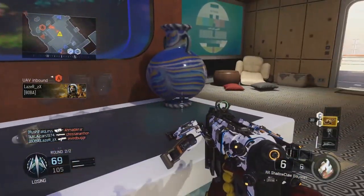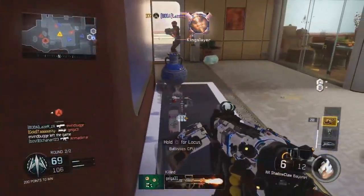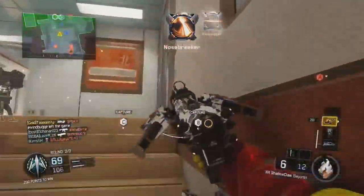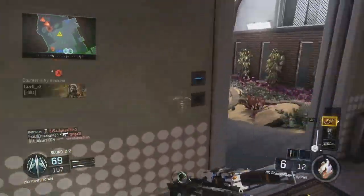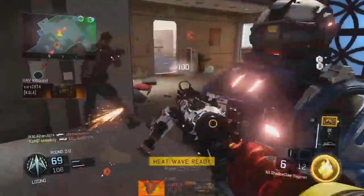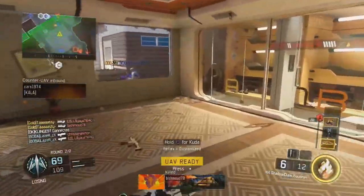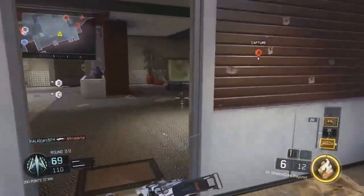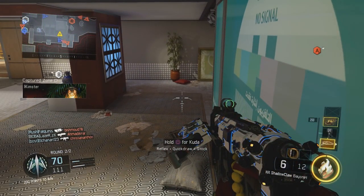Welcome back. Today I have another crazy gameplay I got a few days ago — a nuclear with the bayonet, or whatever you want to call it. It happens on one of the DLC weapons, the NX Shadowclaw. It's an attachment that's pretty much just a knife on your Shadowclaw, so you can knife enemies while cloaked and in fights and stuff like that. It's actually really, really good.